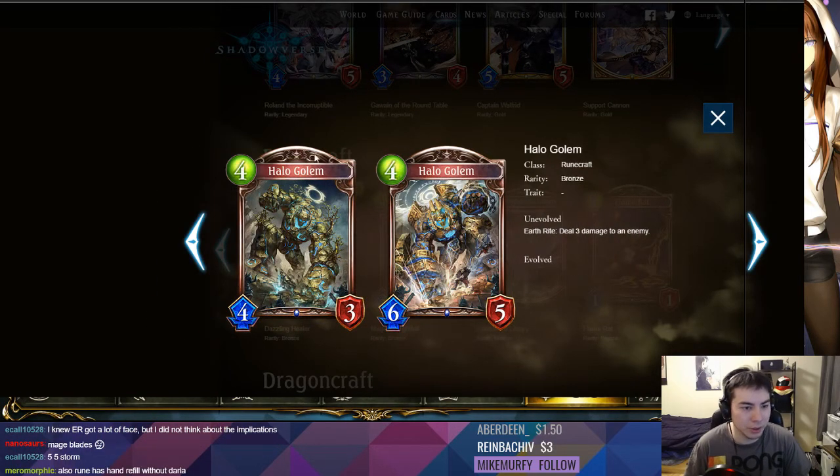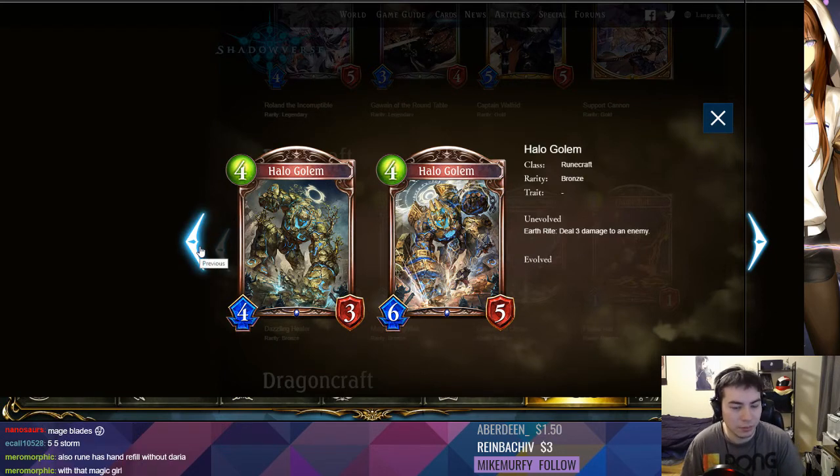In Take Two, that's obviously really good — take it yourself in Take Two when you have a chance if you're drafting Earth Rune. Even if you don't draft enough Earth Runes, at least the stats are good for its cost. You'd prefer a three-four but it's not that bad.